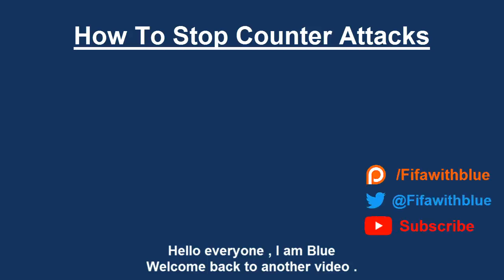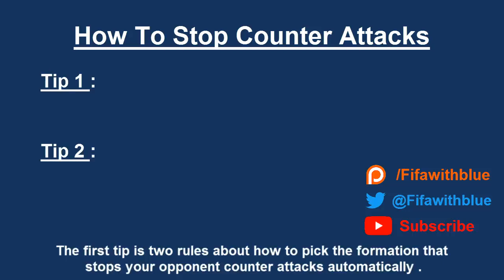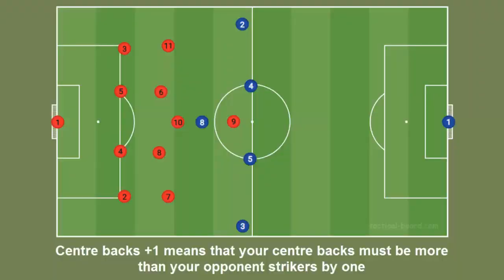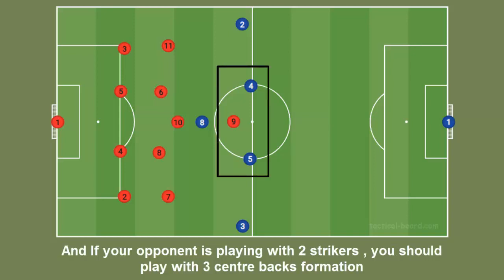Hello everyone, I'm Blue, welcome back to another video. There are two very important tips to stop counter-attacks. The first tip involves two rules about how to pick the formation that stops your opponent's counter-attacks automatically. The first rule is center backs plus one: your center backs must outnumber your opponent's strikers by one. If your opponent plays with one striker, two center backs is fine; if they play with two strikers, use three center backs.